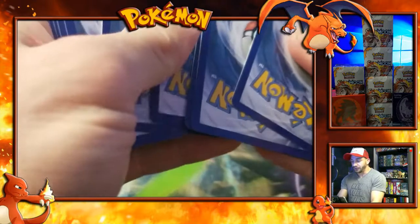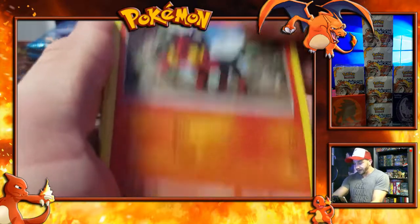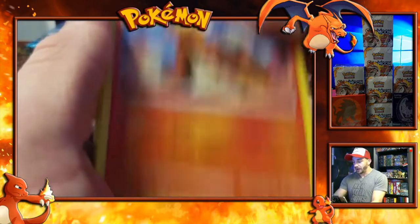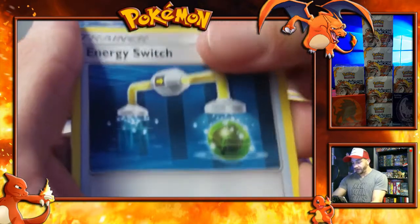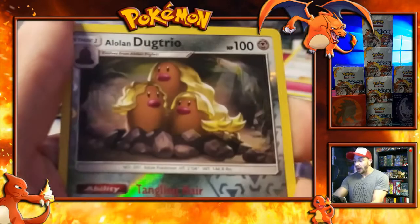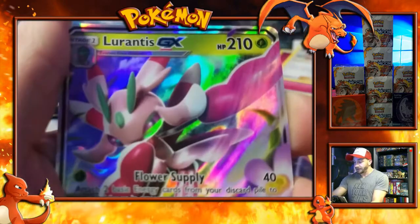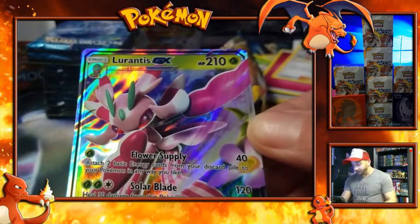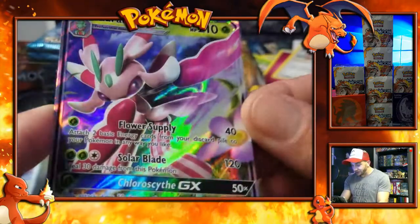I'll show you something good in the next pack when I open it. Stufful, Litten, a Torkoal, a Yungoose, a Rowlet. Energy, Fairy Energy, Energy Switch, Professor Kukui. A Korsorola, a Reverse Holo Alolan Dugtrio. And the last card is — woo-hoo! I think this is one of the best GX cards in the game: a Lurantis GX! Look at that thing shine like a mofo.